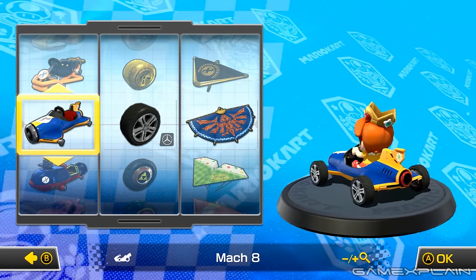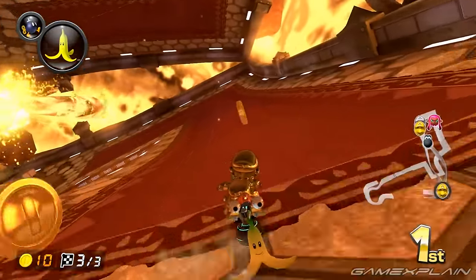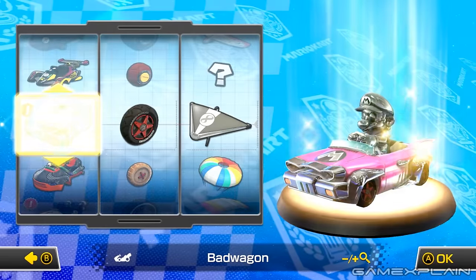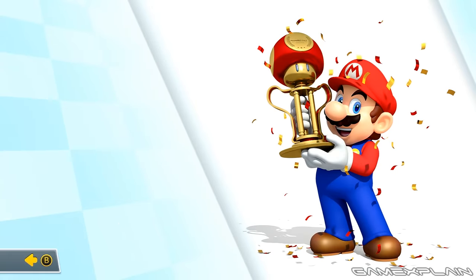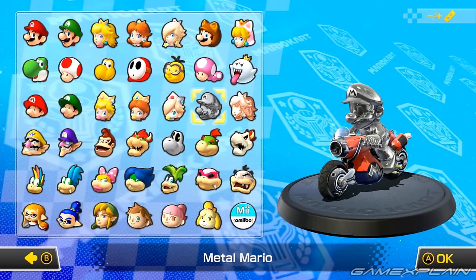Let's start with the unlockable Kart Parts, of which there are 52 in total. All you have to do is collect enough coins while racing or battling to unlock new parts at set intervals, but the exact part that you unlock is always random. You can track how many coins you've collected via the Play Stats screen, but keep in mind you can only earn up to 10 max per race or battle.